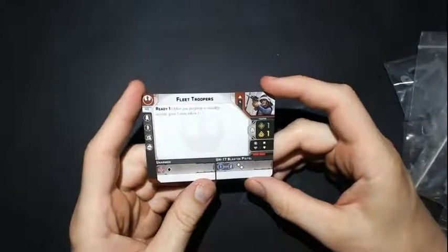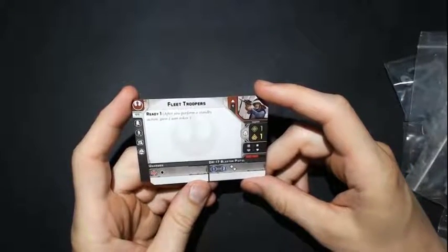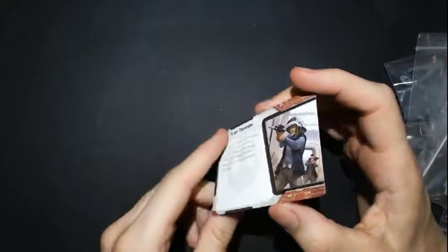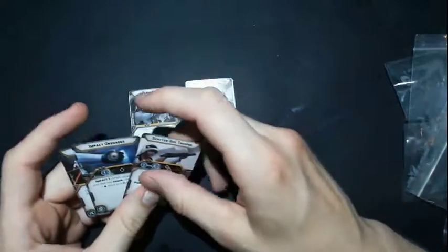There's the card. We got "Ready 1" — they perform a standby action to gain one aim token. The thing that worried me about them is they're only range two, so I think the best way to play them is to put them in a position where they can't really see anything, go into standby, and that way if anything moves toward them they can shoot them. I could be wrong about that — like I said, I've never played it before.